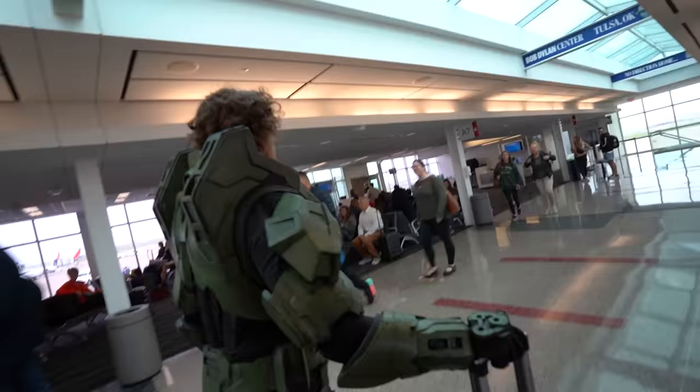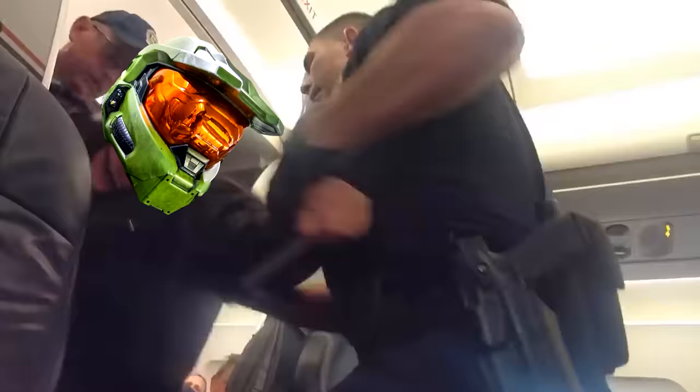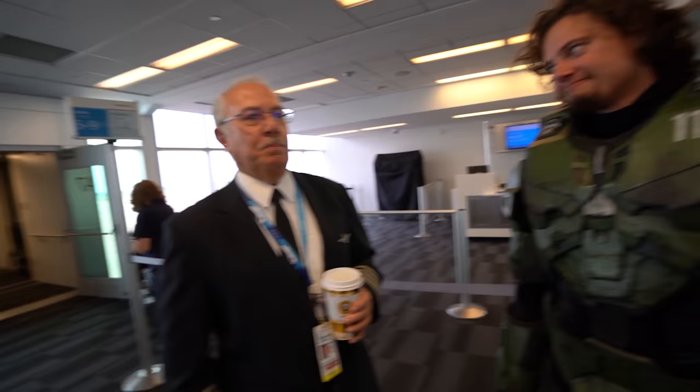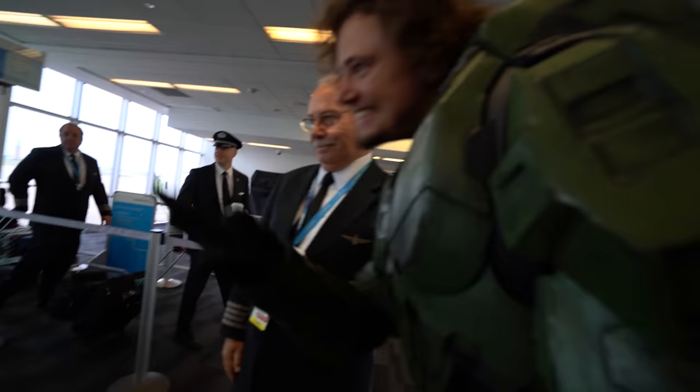Currently our biggest obstacle with flying on an airplane in full Master Chief armor is the pilot — the pilot has the authority to kick anyone off their airplane for any reason, so it's really important to be on his good side. Are you familiar with the Halo franchise? I'm a PlayStation fan. Any advice for him? Take another flight. Then there'll probably be a few bumps — well, I've got my armor on, just in case. This is insane. With the pilot hopefully on our side, it was time to board the plane.